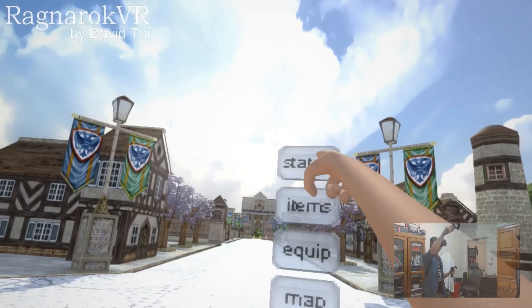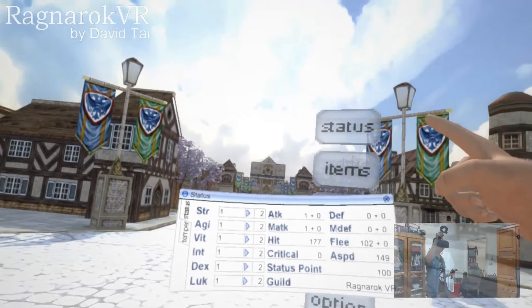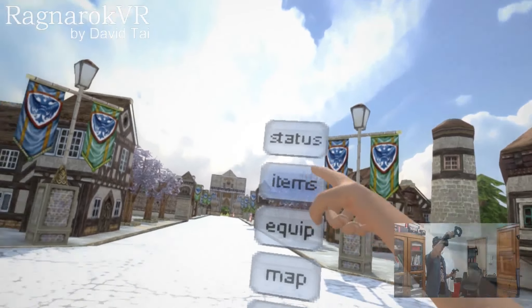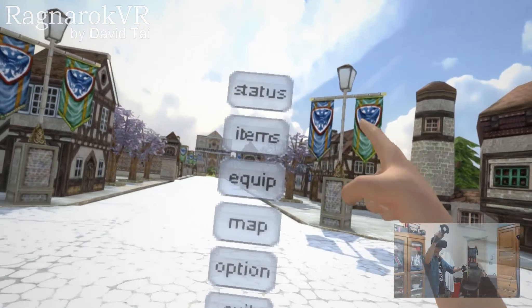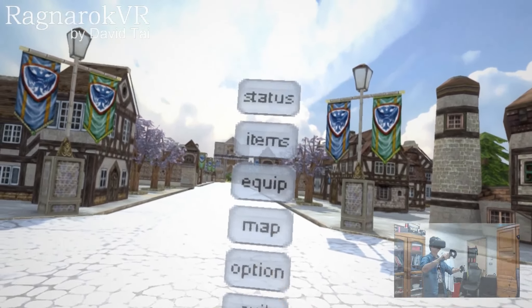From this main menu, we can open our status menu, our item menu, our equipment menu, our map, and options and exit.